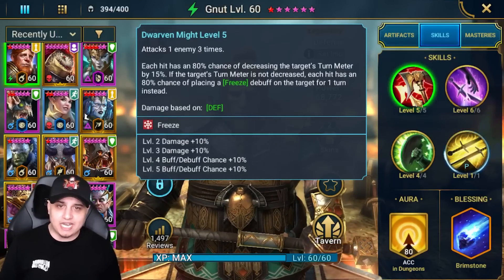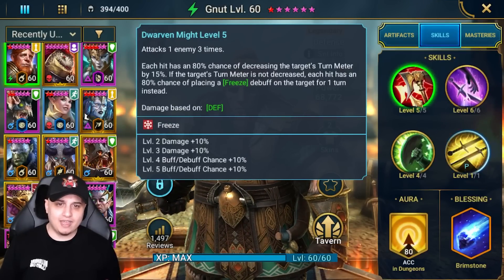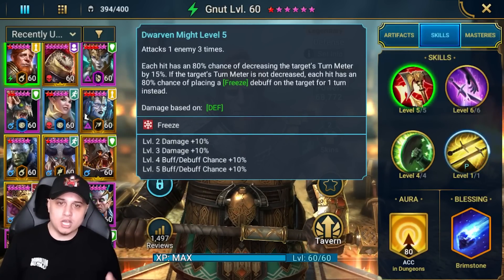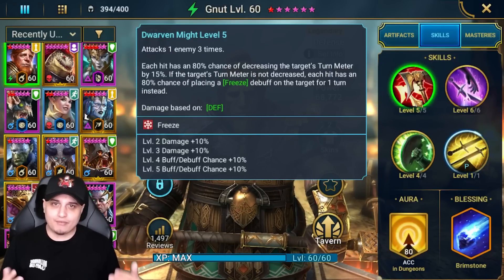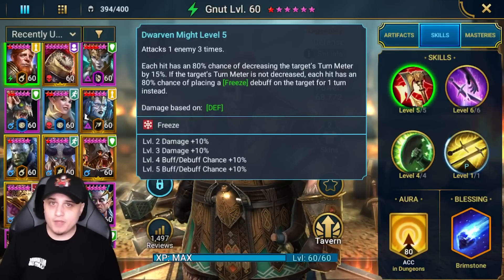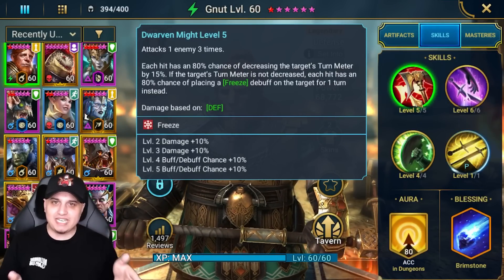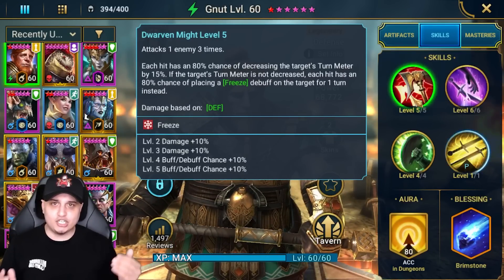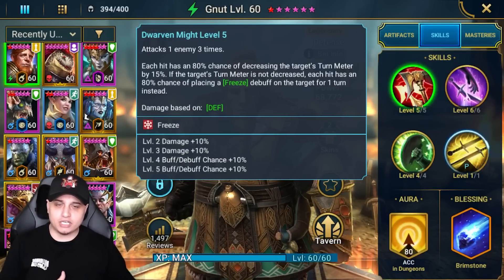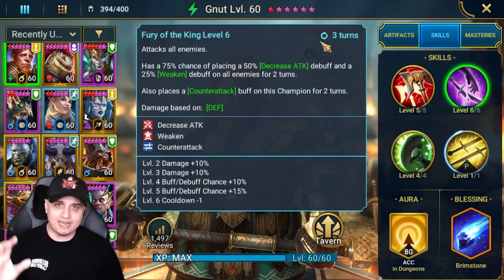Gnut's A1 — Dwarven Might — attacks one enemy three times and has a 100% chance of decreasing the target's Turn Meter by 15. For anyone struggling with the Finite dungeon trying to keep that shield down, this A1 gives you full control, especially paired with Decrease Speed or other champions. It also has a 100% chance of applying a Freeze debuff, working in a very similar way for the Hard mode of the Finite. He's one of the best champions in the game to keep Turn Meter down on the hardest stages.